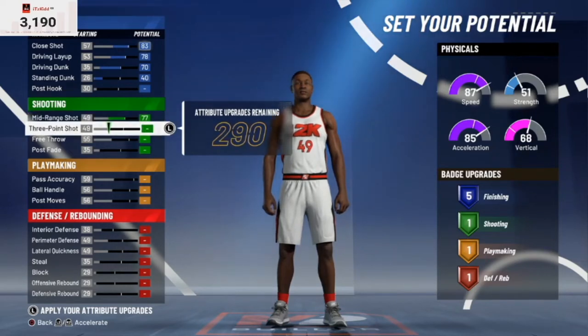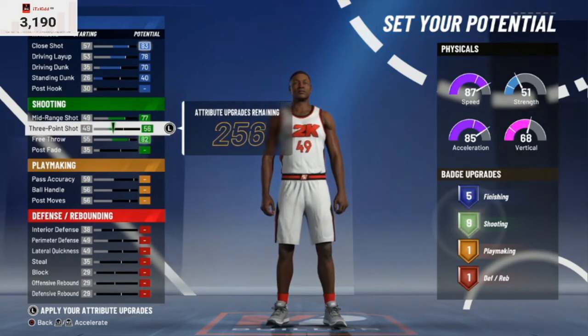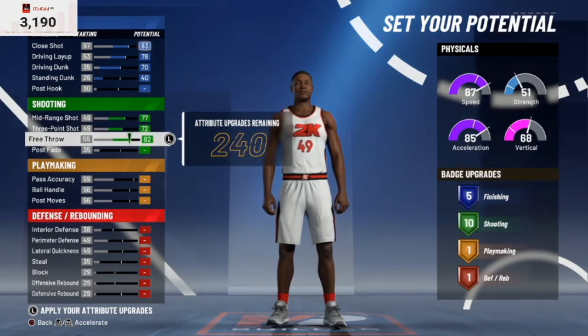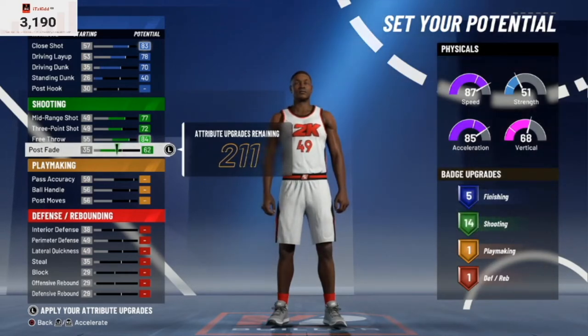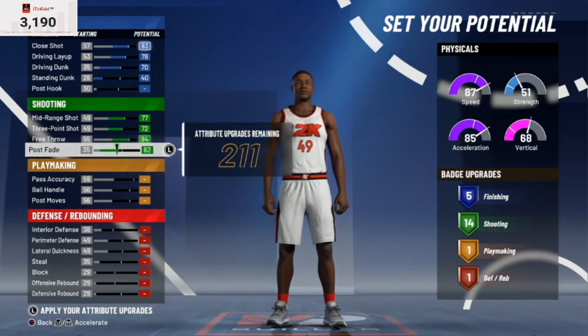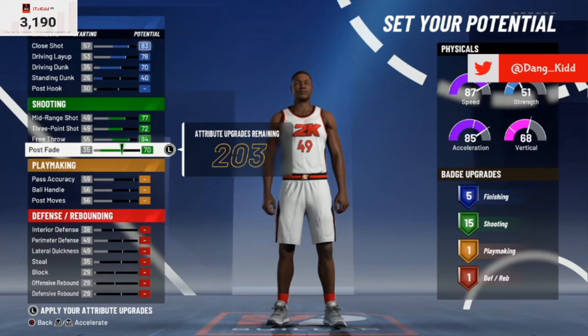Now let's go into the shooting. I'm going to max out the shooting stats — you've got 77 mid-range, 72 three-point. Free throw we're going to take all the way to 84. Post fade we're going to leave at 60 — it maxes out at 70, but we're going to leave it at 60.